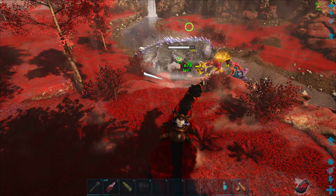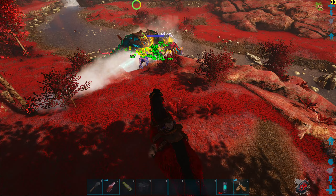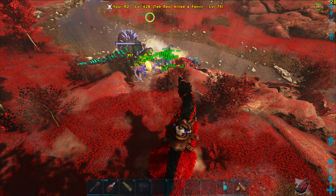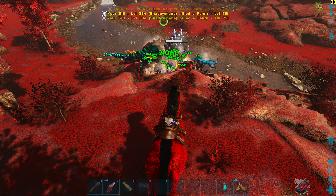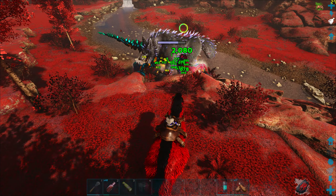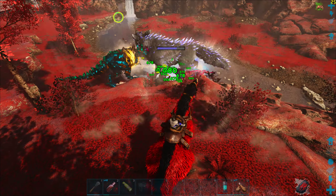Compared to the gamma boss fight, the beta one is significantly harder and has over twice the amount of health. The beta Fenrisulfr has over 750,000 health, which means it is only slightly less powerful than an alpha Broodmother or an alpha Dragon.